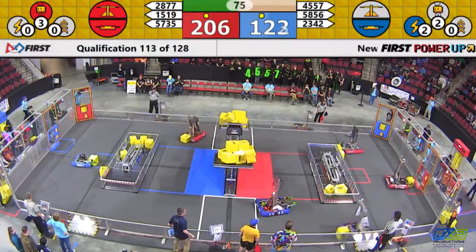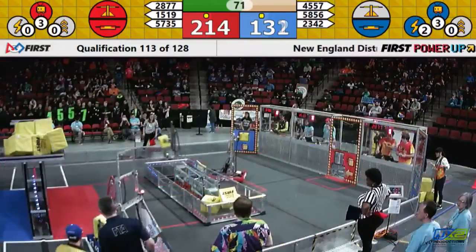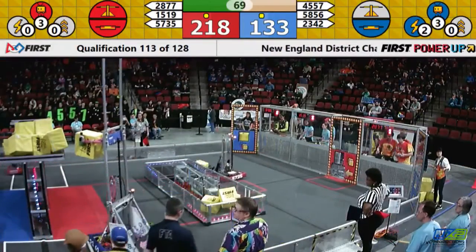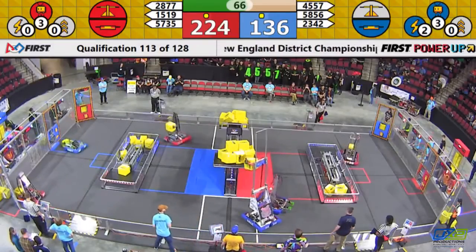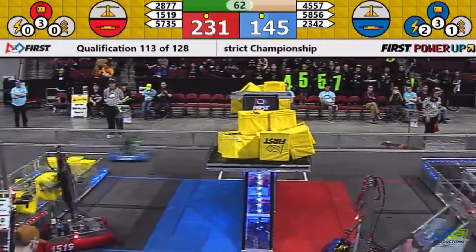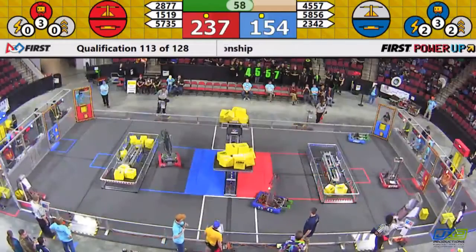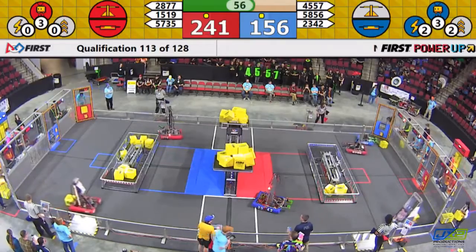23-42 looks like it may be taking a little nap. And we can see Levitate being played by Blue Alliance as well. 58-56 — Bullbots putting a cube up. First time we can see the balance tipping slightly towards the Blue Alliance. We'll see if that's going to be enough.